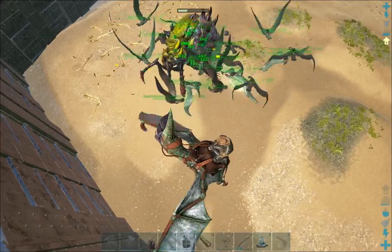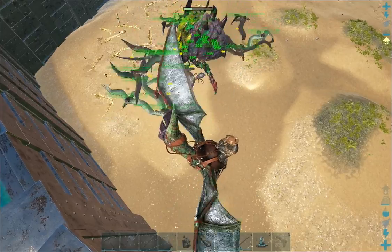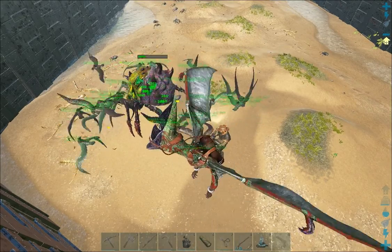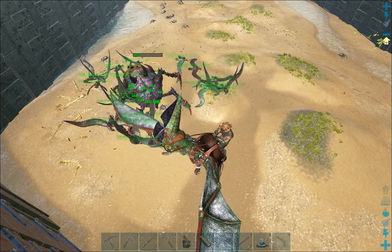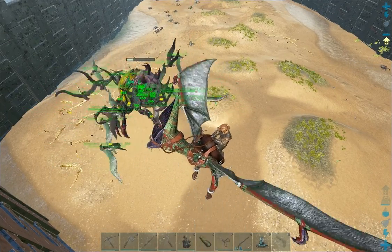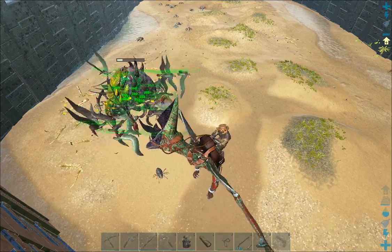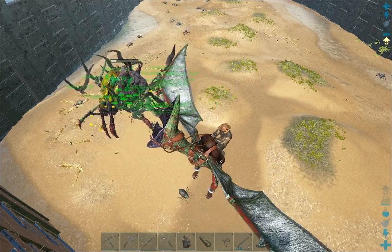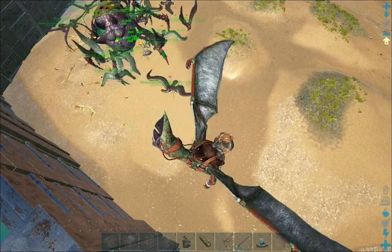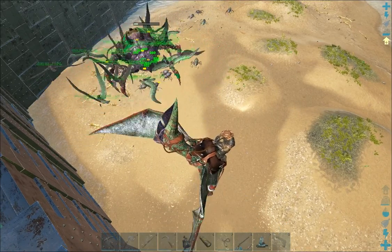It looks like the flyers are gonna win again. So far we've been on a winning streak. I don't really count this as a real win because it's spawned in versus going into the arena. But I hope you see they can take her. Come on you guys, hurry up. Flying circles around it is kind of cool.